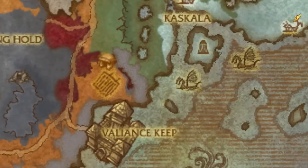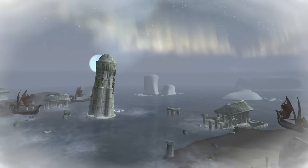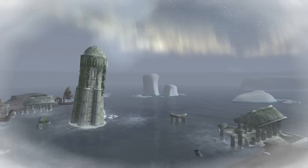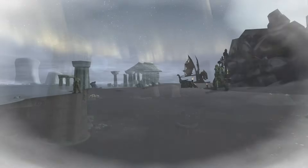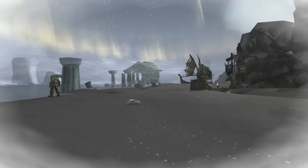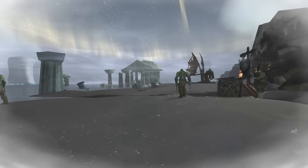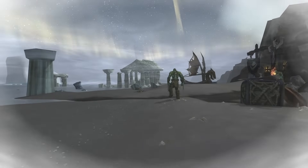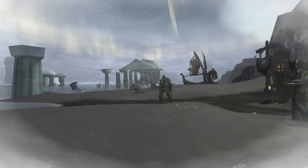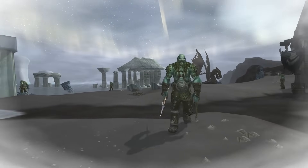We now venture to the southwest, where we find the Riplash Strand and the Riplash Ruins. Riplash Strand is a coastal stretch that once fell into the dominion of the Naga. However, the ruthless Kvaldir invaded, seizing control. Scattered along the shore are remnants of Night Elf ruins, likely an extension of the Riplash Ruins located further south. Once a grand Night Elven city stood here, its glory now reduced to a few half-standing structures scattered among drifting icebergs.